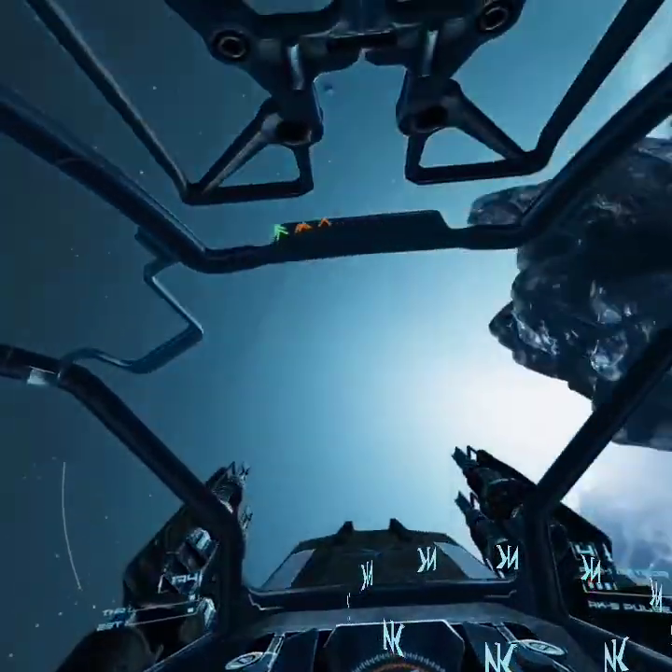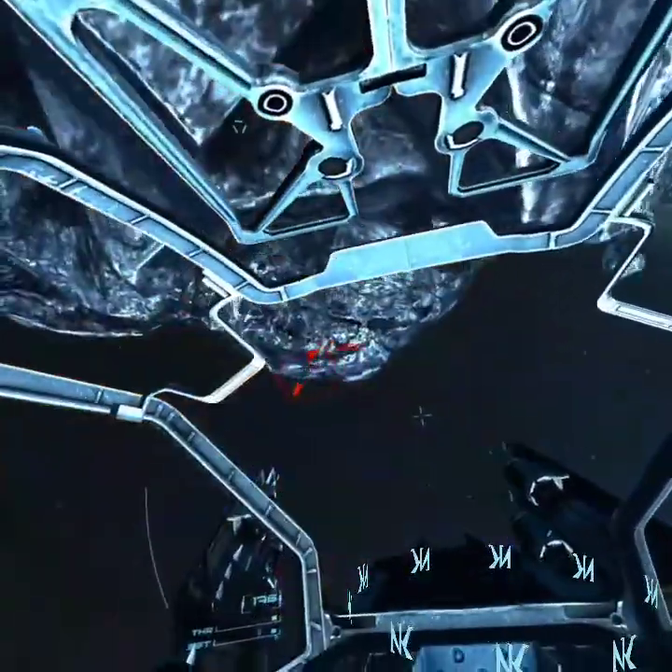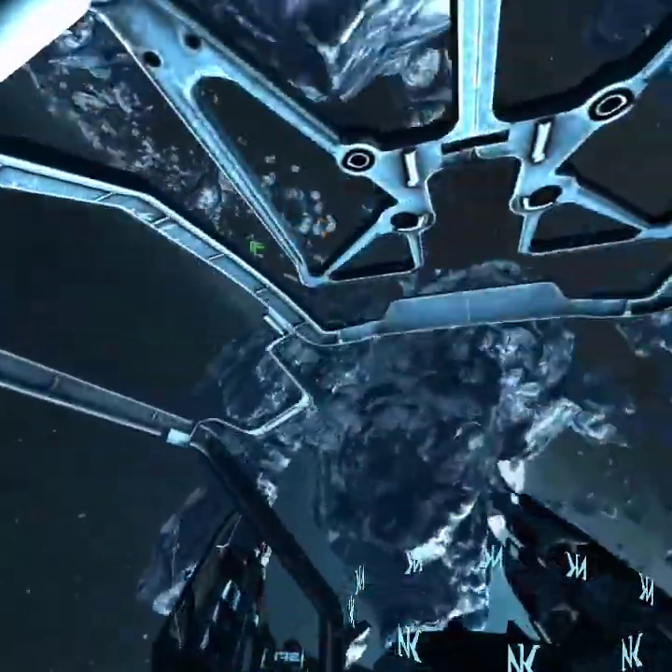Mission accomplished, pilot. Miners and cargo eliminated. Head back to Gabriel. Your ship's warp drive has suffered interference, so you'll have to use the warp gate. Make your way there.